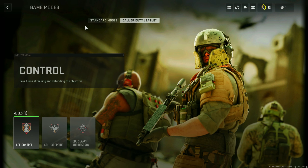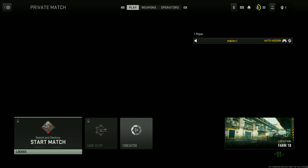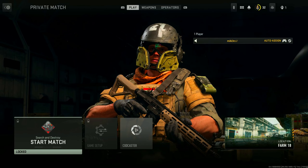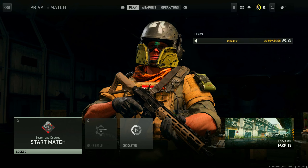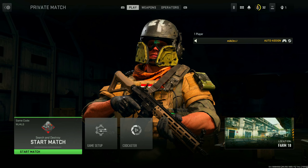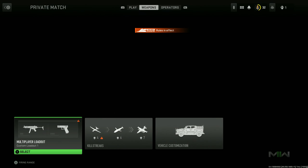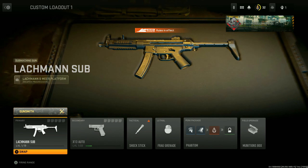Click on it on your mouse — that's going to go into Search and Destroy and you're going to wait for about 10 seconds, just waiting for it to load. Once it's loaded, go into weapons, select a loadout, and go to edit.